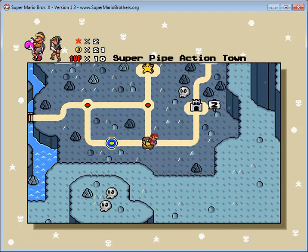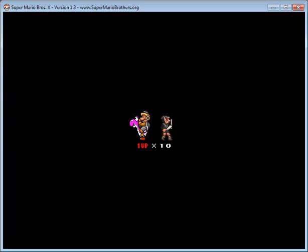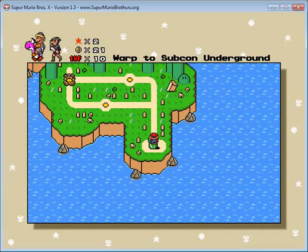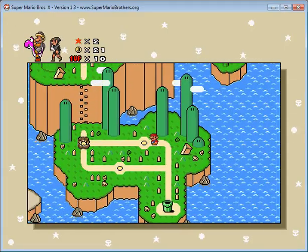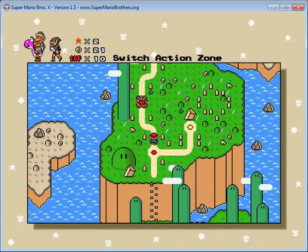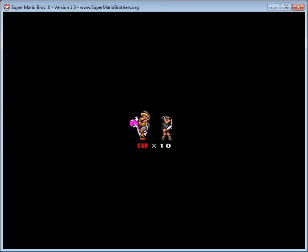Toad's gay and Birdo's a transvestite. Don't leave me! Of course Link would never actually say that — he's far too stoic. Indeed. Okay, let's try this again.